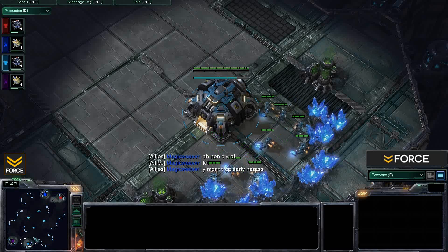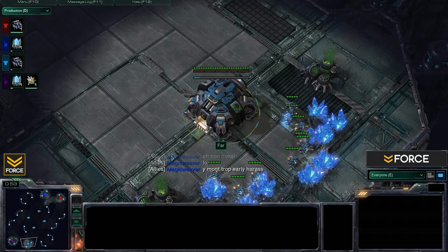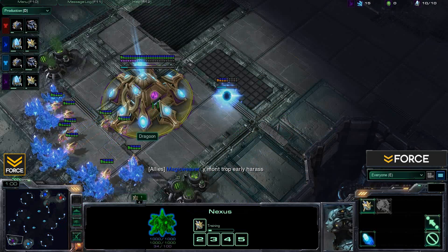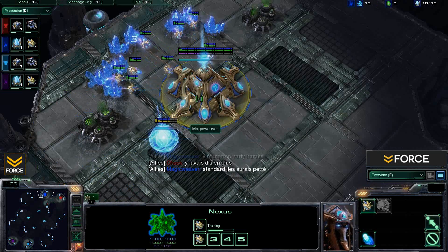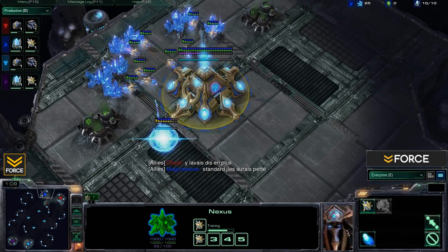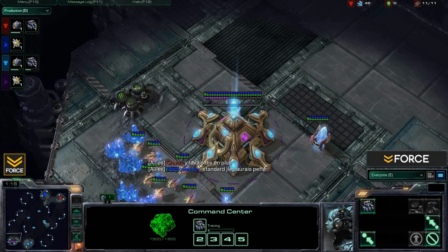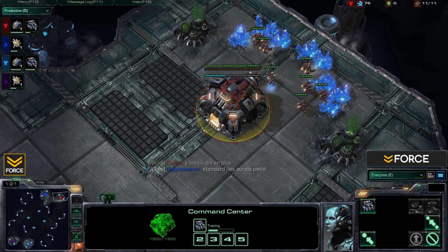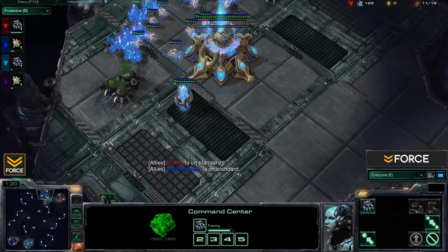So what do we have? Another 2v2. We've got the Terran player Far as our aqua Terran, and Dragoon the purple Protoss player. On the other side, Magic Weaver as the blue Protoss and the red Terran player Chuck. So it's Terran and Protoss versus Terran and Protoss — a TP match-up on both sides.